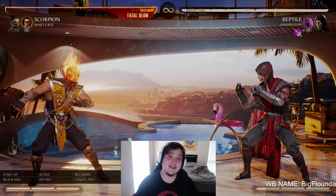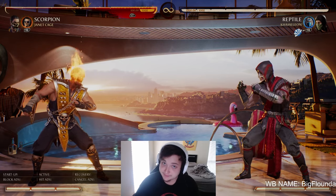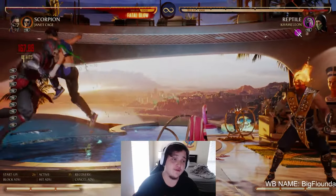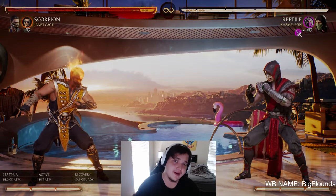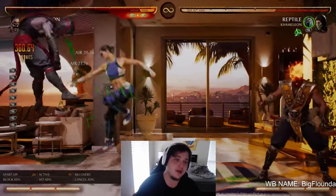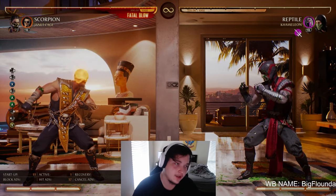Next up we have Janet's combo extensions and these are probably the things that make Janet the best. I really do believe that this move is disgusting. I'm using Scorpion as my example — I think that Scorpion is one of the best pairings for Janet, and the reason being is this move. This move allows Scorpion to have just ridiculous combos because now I can combo off of this move into Spear. From what I can tell, there isn't a single other cameo in the game that allows me to do that, and it is very nice. Scorpion's bread and butter combo is doing quite a bit of damage now without any meter — 42% without a single bar, one cameo bar. That's kind of dumb, honestly.